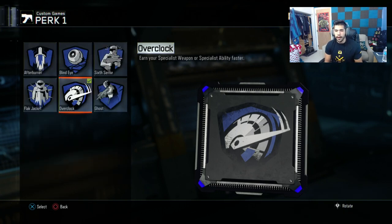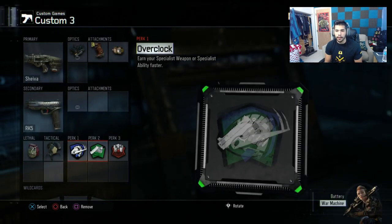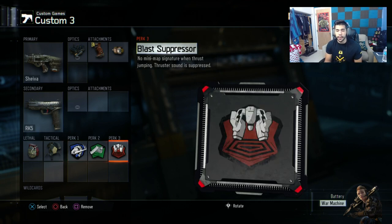I have overclock because I have a trophy so I don't really need flag jacket. Overclock gets my specialist faster — it's a pretty cool perk. I don't know many pros use it; I think they use flag jacket or don't use the first perk at all. I have a war machine specialist, so I get it faster and I can break a hill with it. It's pretty important. I use blast suppressor on all my ARs.